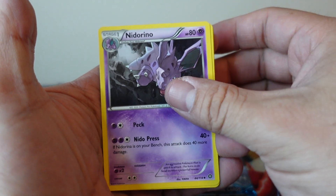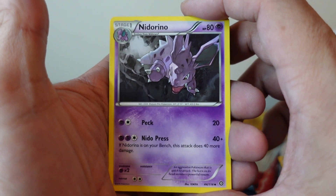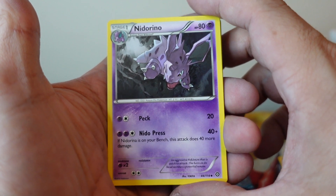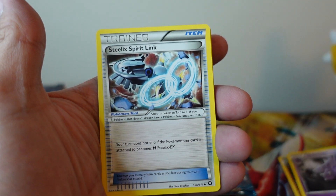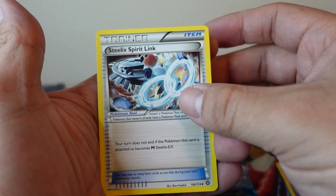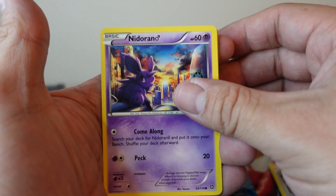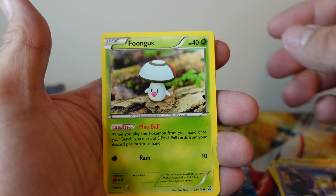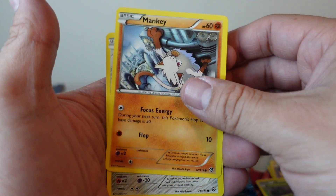All right, so we got Anerith. Knitterino. Dude, I mean, as much hard time as people give Steam Siege, I mean, some of these cards look amazing. Like, look at that Knitterino. Maybe just that Nidoking even looks more amazing. Steelix Spirit Link. Knitterino.